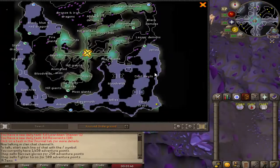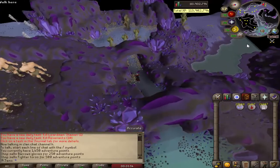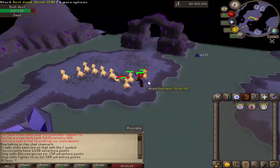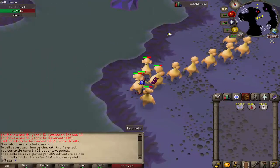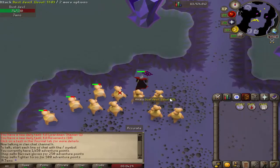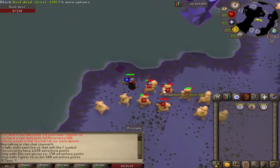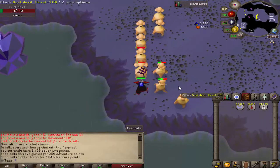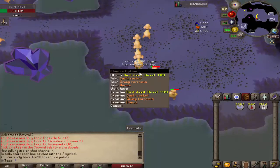You're going to go to Dungeons — Catacombs of Kourend — and on the map head down and then this way to the dust devils, that's what we want. The thing about dust devils, other than the fact that they're all in multi, is that they're aggressive, so you don't really have to do anything. This is a very good AFK method, and with blood spells you don't need food or prayer, so you can get some decent loot too.